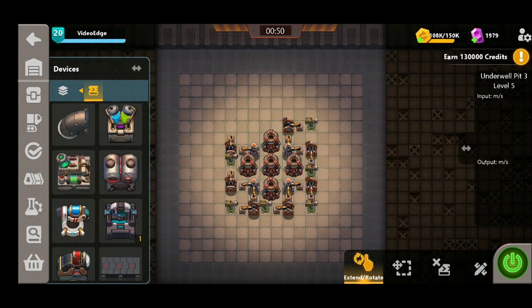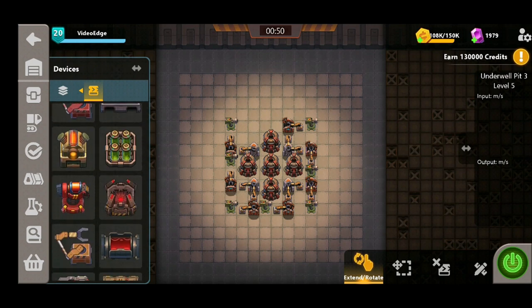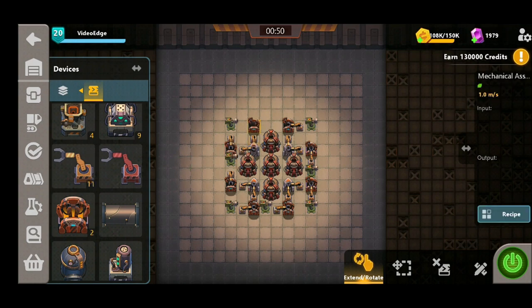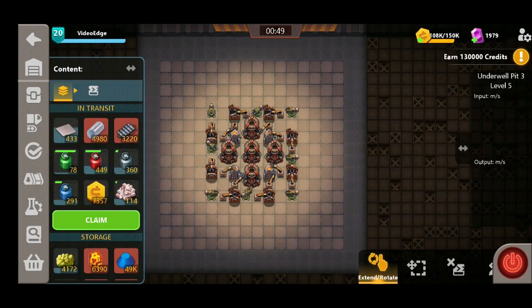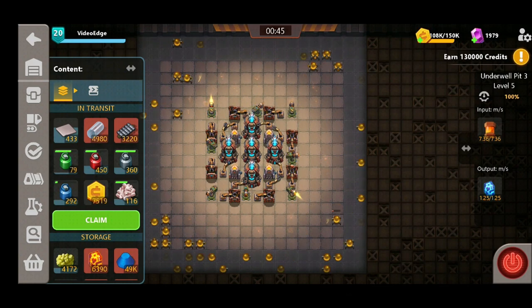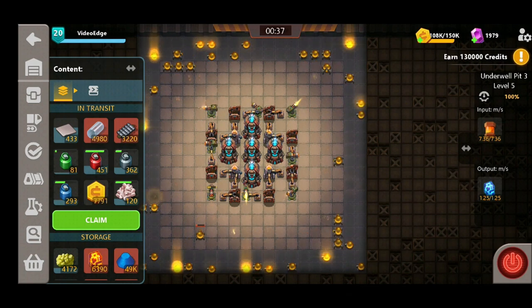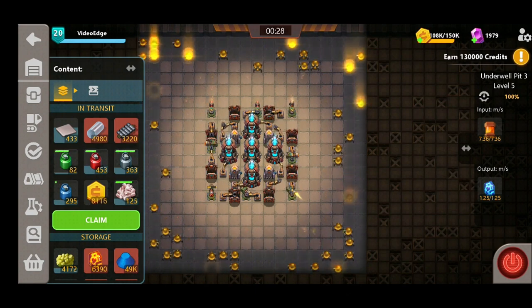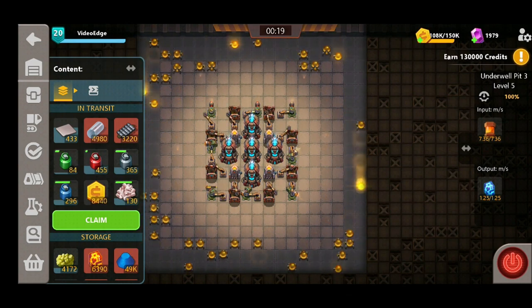As we come up to our final synthesizer here we put our turret down in the top left corner and we've just got space for one more mechanical assembler and one more turret, placed directly in the center top of the design. Now we've selected our recipes on all of the mechanical assemblers so we're gonna give this a whirl. We're producing 1.25 Everstone per second — that's the top amount for a level 5 Underwell pit. It goes up in increments of 0.25 for every level. It was really quick to build, it looks great and it protects every area of the Underwell pit equally so there's no weak spots.